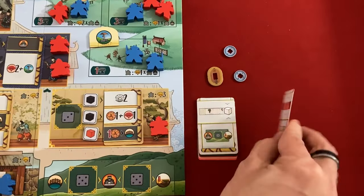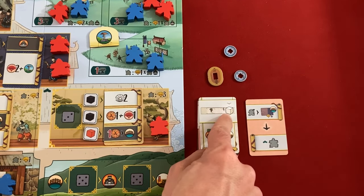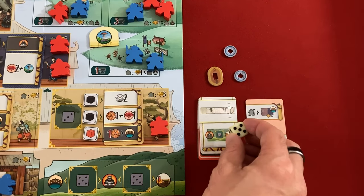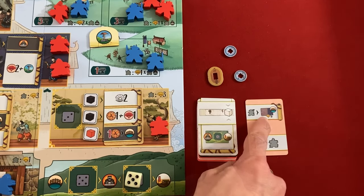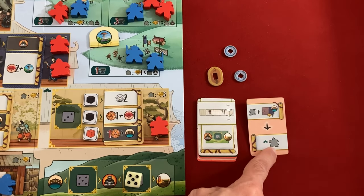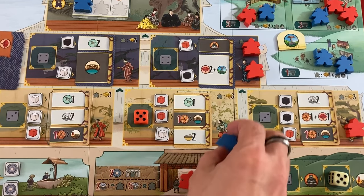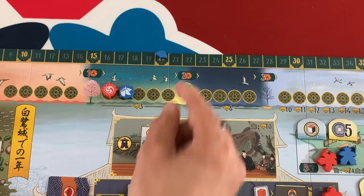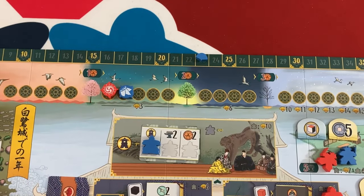That was a busy turn. The automa takes the rightmost white — a five. They're going here and get to place, but they can't place there so they get three VP. They can raise up a person though, always choosing their lowest one. They also get three VP for not being able to take the gardener placement. So they get three and three points plus influence.